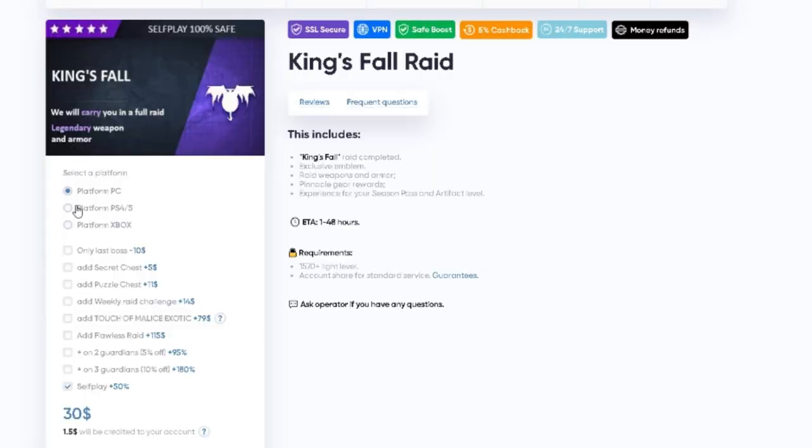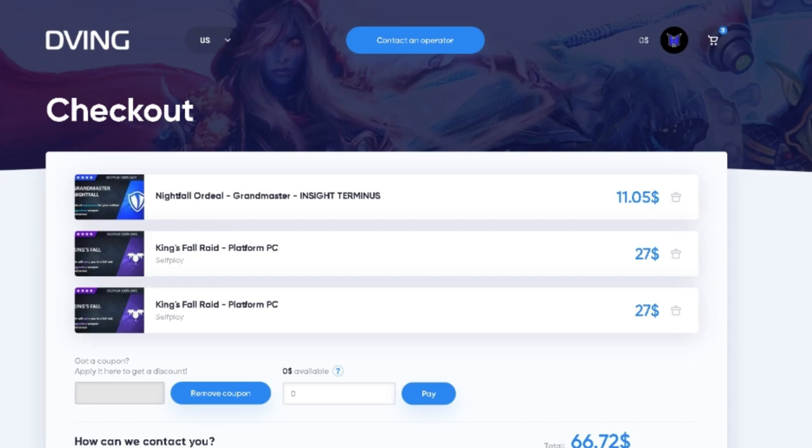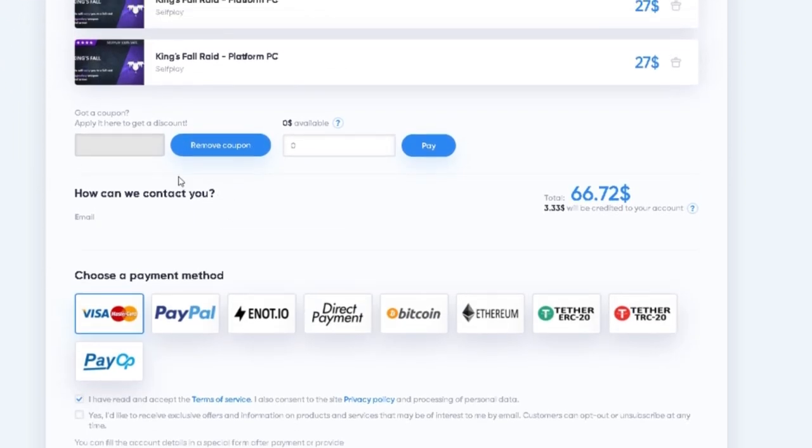When you select something that you like, choose your platform — if you play on PC, select PC. From here, go all the way down and click self-play. After you're satisfied with what you're going to purchase, add to cart and then click purchase. Go to your coupons and type code HECTIC for a 15% discount on all products. Type your email so they can contact you, then choose a payment method and check out. I'd highly advise this service — the best part is you can contact an operator at all times, 24/7.